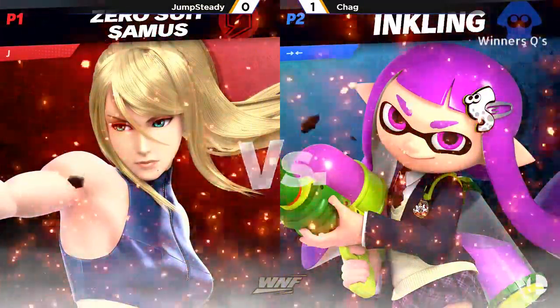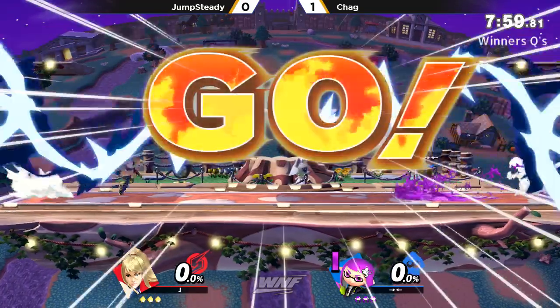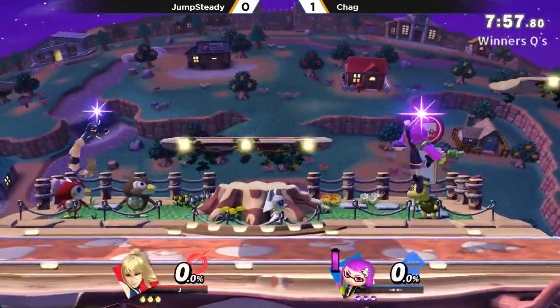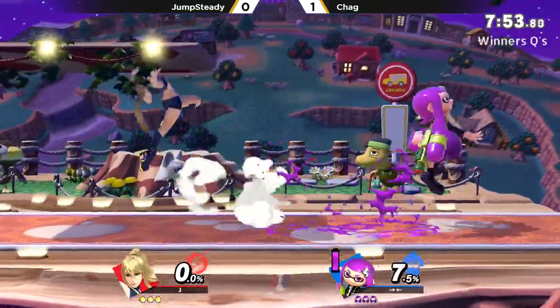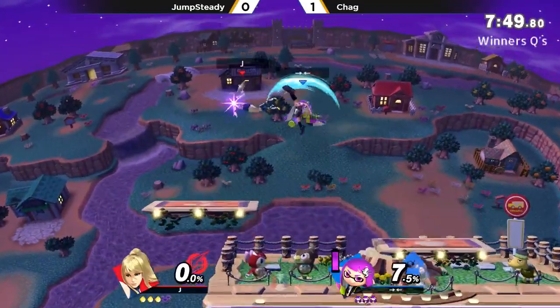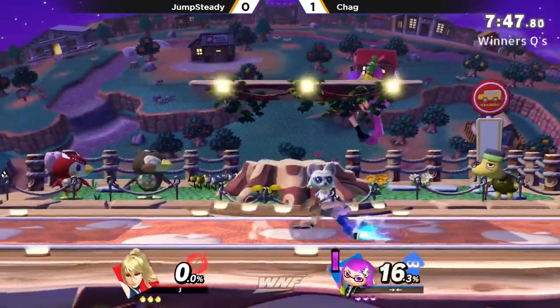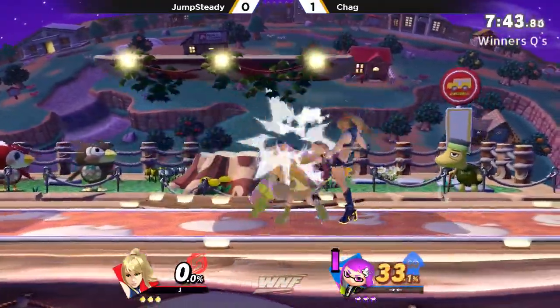I think Zero Suit will definitely help when he's on the ropes. When Chag gets that hit and starts the combo game, Zero Suit has a lot of tools — like flip kick to get out of sticky situations and save resources like double jumps. Paralyzer is going to give Chag something to think about in neutral, as long as Jump Steady plays a patient game, because Chag seems to be super aggro — just moving in and out, almost overwhelming Jump Steady.